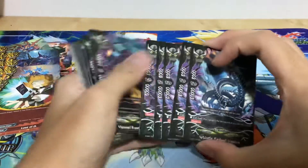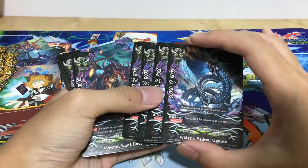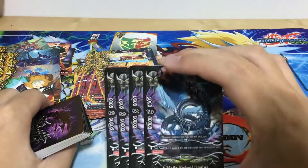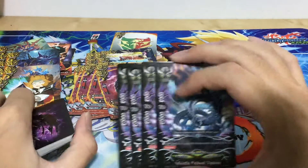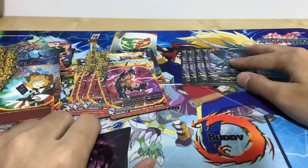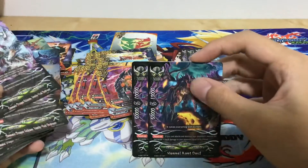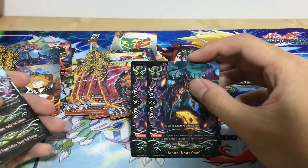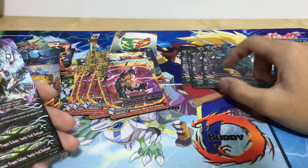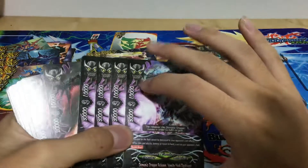We have four copies of Whistle Fed — 80,000 power, eight crits, 8K defense. Pay one gauge, put the top card of that into soul — Soul Guard. Really really strong, similar to Drum Bomb Dragon in terms of stats but with eight crits and Soul Guard. Two copies of Hanel — penetrate, 50K power, five crits, 10K defense. That's the penetrate monster of the deck. Note that Lost World monsters can't be affected by size-specific removal like Death Grip since they have no size.